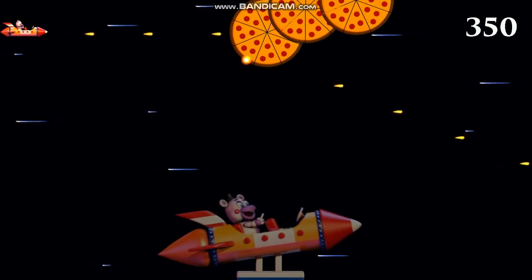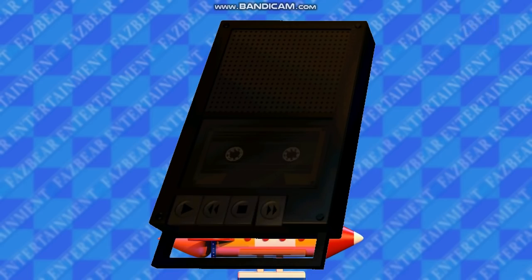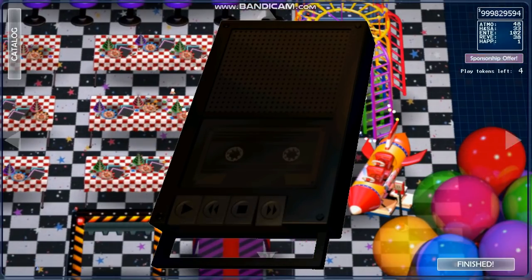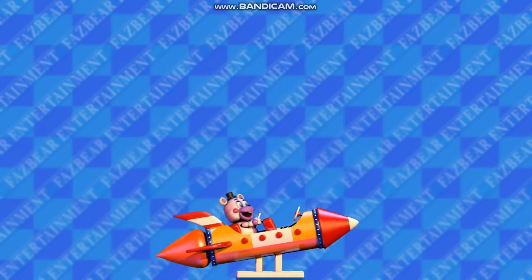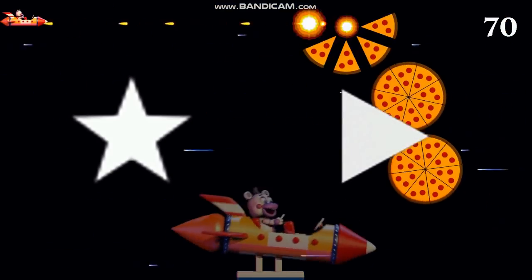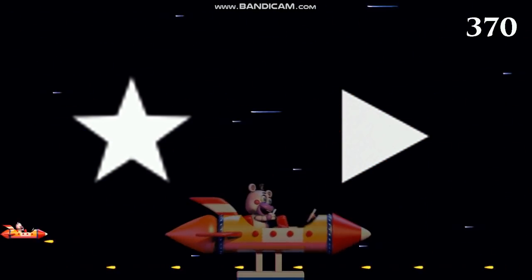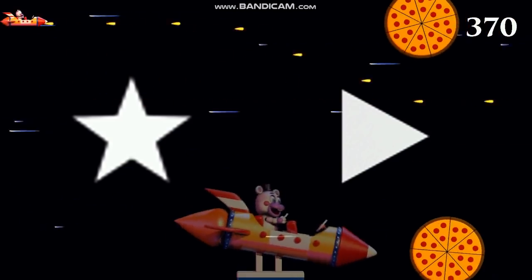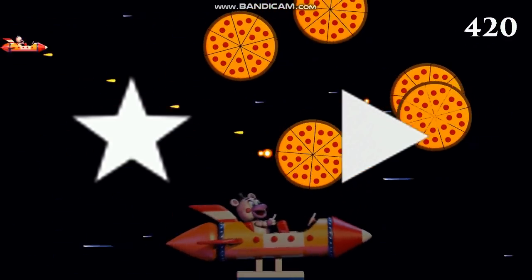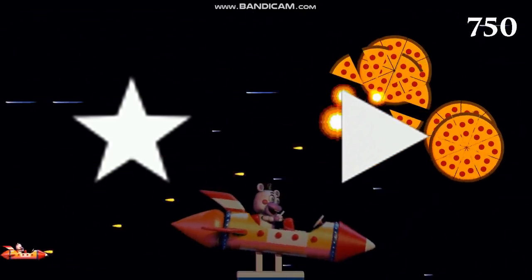Speaking of the cassette player, there is an unused animation implying that Henry's tapes were originally going to be reversible and fast-forwardable — I'm assuming these features were removed because there wouldn't be much reason to replay the tapes during salvages. The last two cut sprites from Pizzeria Simulator are a star and a play button. Since Ultimate Custom Night was originally planned as DLC for Pizzeria Simulator, this star may have been planned for it before it was expanded into its own game. As for the play button, it was likely planned for either the startup menu or for blueprint mode.